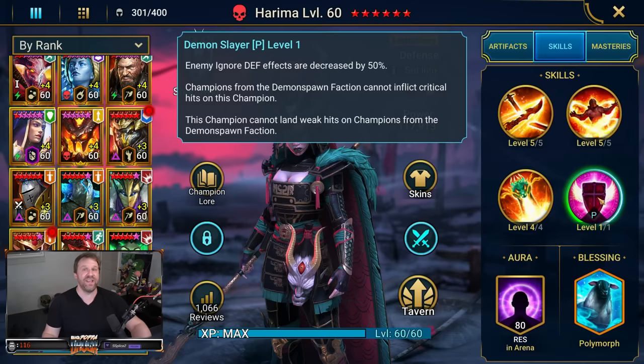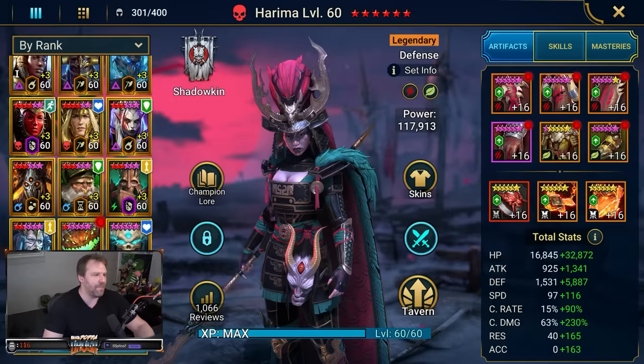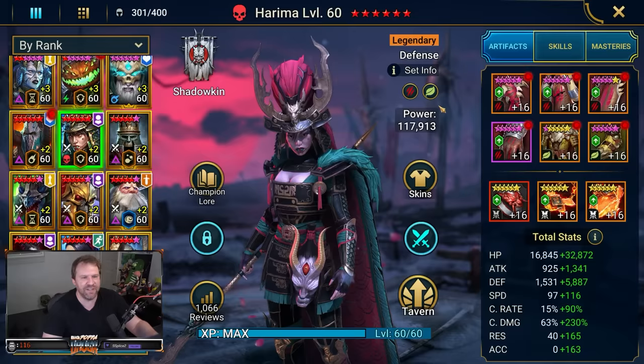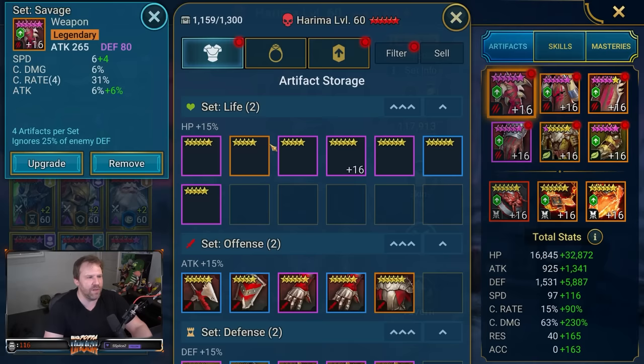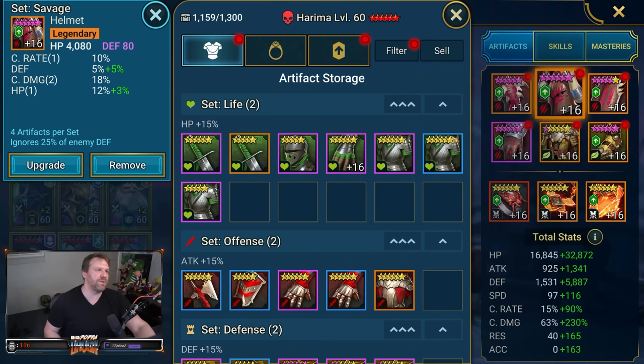She is just a unit. My copy is fully awakened and plus two — not quite plus four yet, but pretty strong. Let's talk about how I build her. I've got her in Savage and Divine Speed because I need her to go fast in live arena. If we look at the pieces, this is one of the best pieces I have in the entire game — quad crit rate, just a disgusting piece overall.